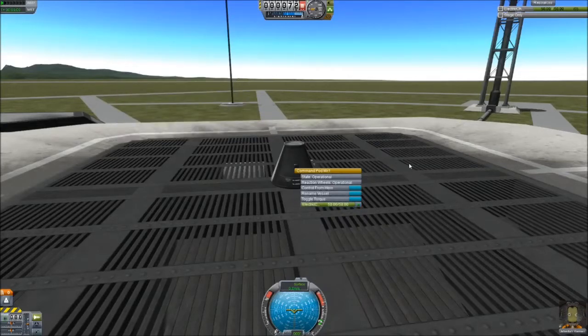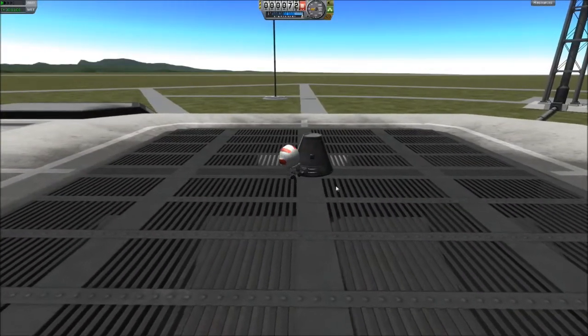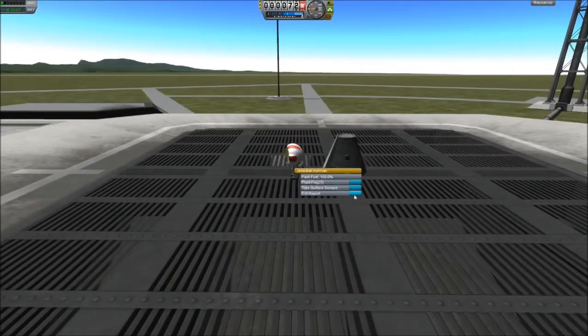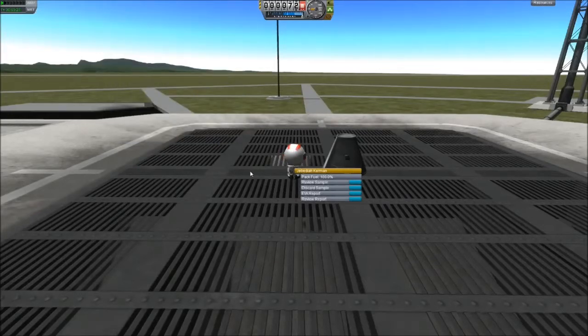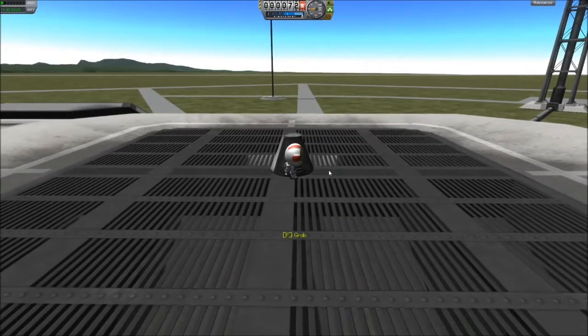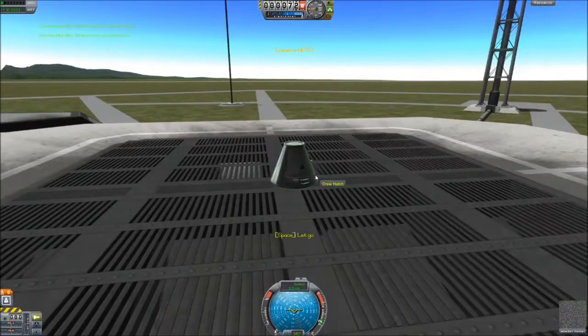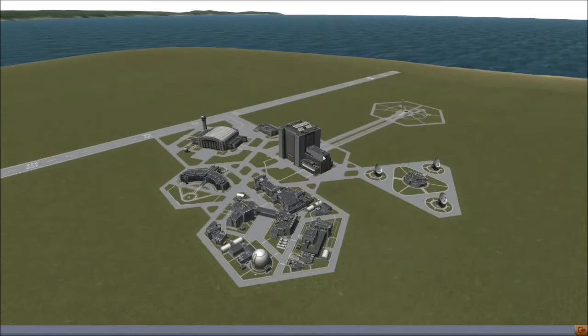That crew report is 1.5 science value — not a ton, but how this tends to work is you can EVA to go around and observe things. Right-click and take an EVA report — that's 2.4 science value. You can also take a surface sample. The surface is charred and coated with burnt rocket repellent; there's also trace amounts of conspicuous green substance. Now I can just pop right back in and board the command pod.